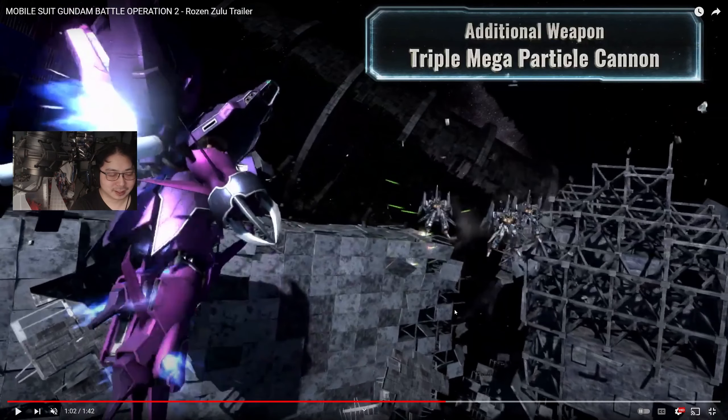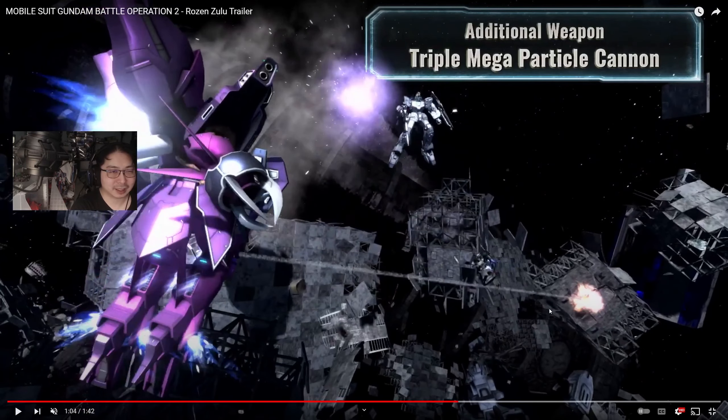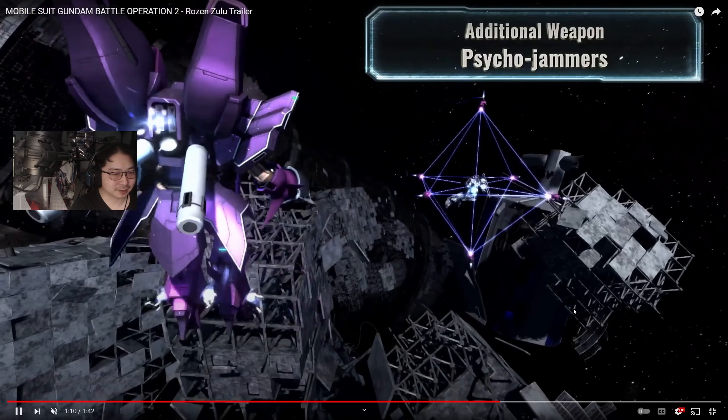We get the lovely beam shield, which effect-wise heavily reminds me of the attack from the Kshatriya — it literally hits all those defenders that are clumped up. So it's a cone-shaped wide area effect that is pretty potent, especially if you're trying to lock down a corridor. It doesn't have the same lockdown capability as the Kshatriya, but I think it's unique enough to be a real pain. The triple mega particle cannon — the Hamma Hamma has something similar but you have to charge it.